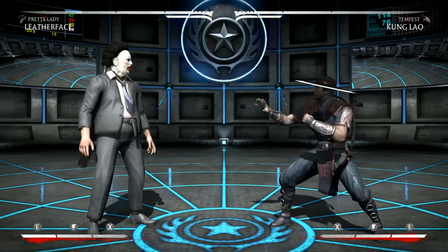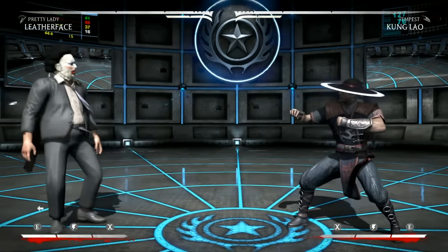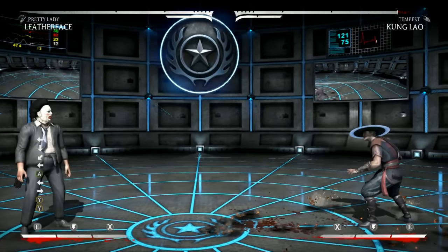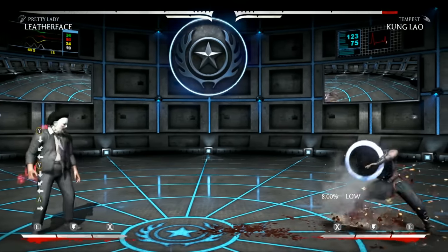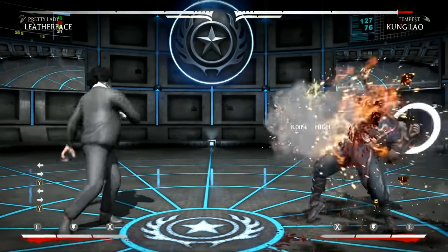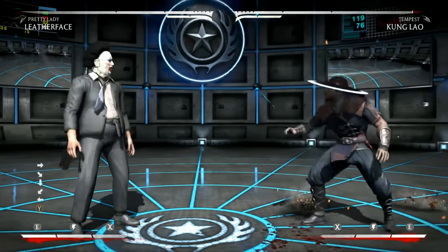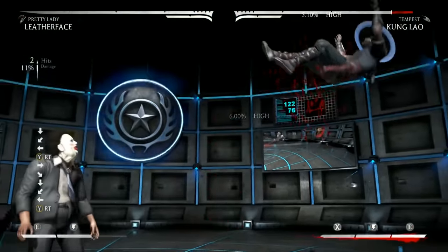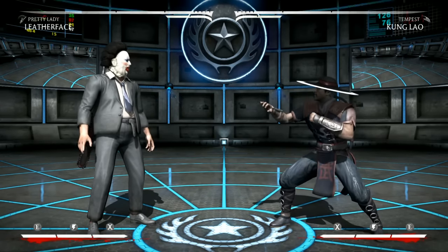Pretty Lady Leatherface is basically variationless Leatherface with three different projectiles: you get the low toss, the straight toss, and the up toss — they're all chainsaws. The low toss is a low, and meter burning it will cause a knockdown. The high projectile thrown straight meter burn is a mid and has a different animation and hitbox. The up toss meter burn is also a different hitbox, different size, and launches the opponent.